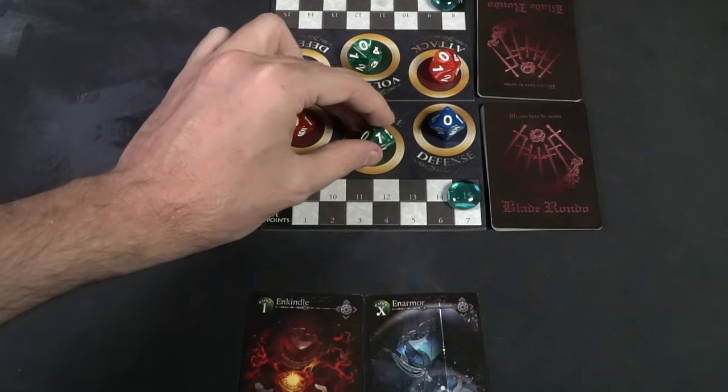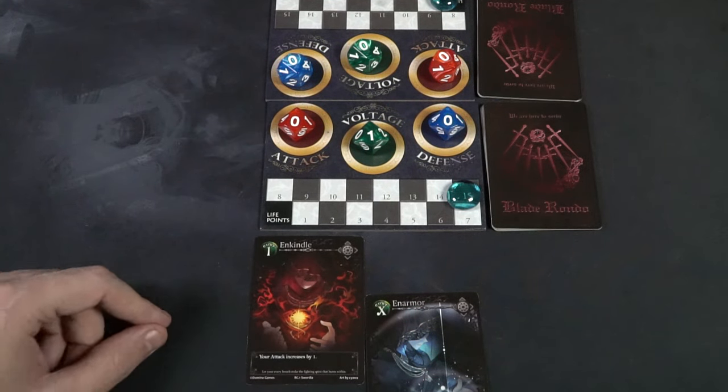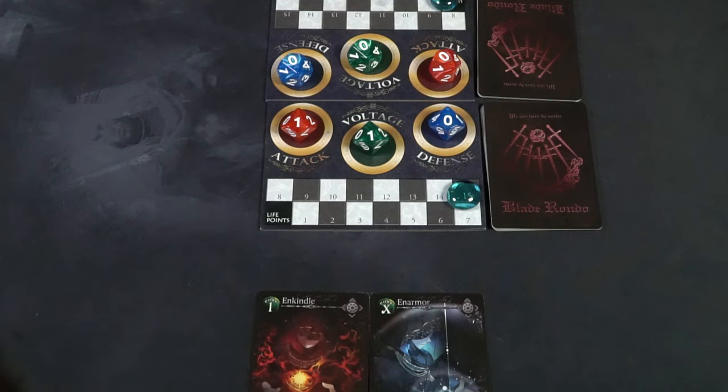Playing the game is as simple as setting it up. The first player to go is the player with two cards face up rather than three, and you're going to increase their voltage level by one. Typically that's going to be zero to start, but it'll progress throughout the rounds — zero to one — and now you can utilize that voltage to play a card, either one of the seven in hand or one of the two face up on the field.